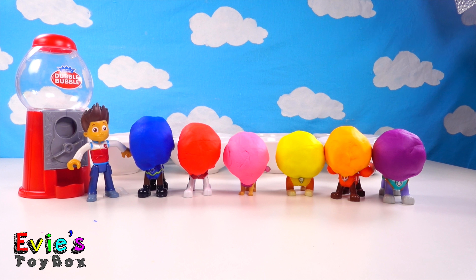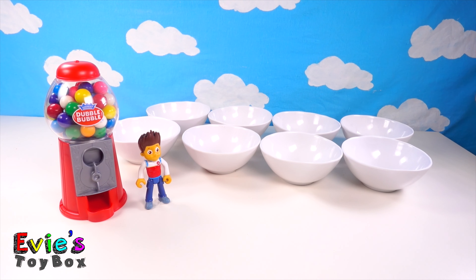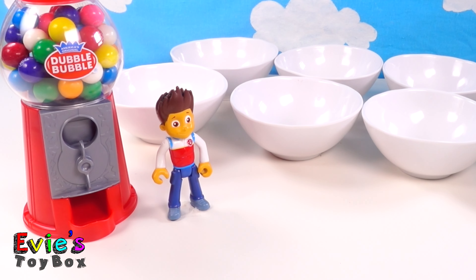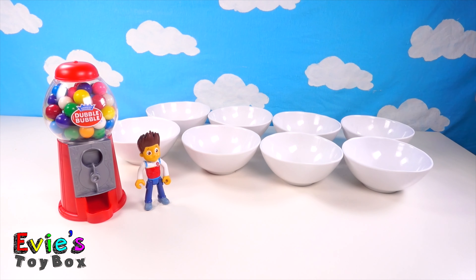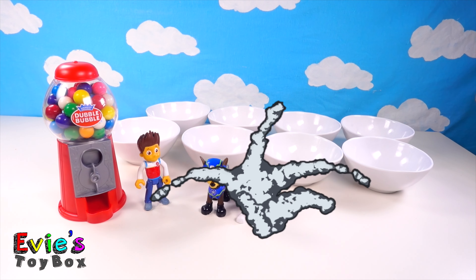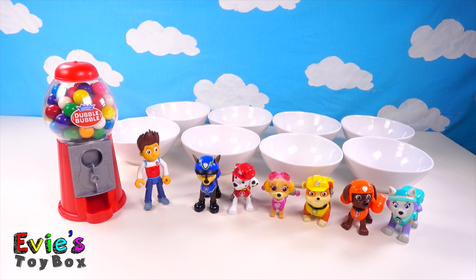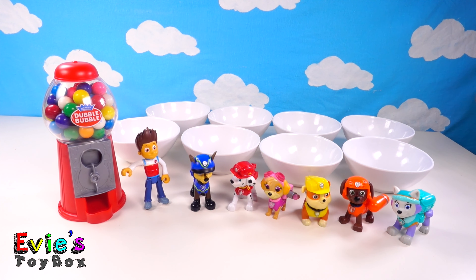Oh no pups, look — your heads are gumballs! Welcome to Eevee's Toy Box. Today Ryder has a surprise for the pups. Hey pups, I have a surprise for you, come and see! Paw Patrol reporting, sir! Yay, woohoo! What surprise is it? I have this delicious gumball machine — look at all the colors inside!